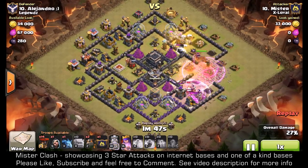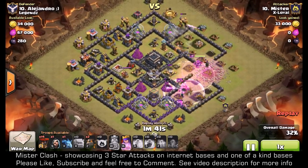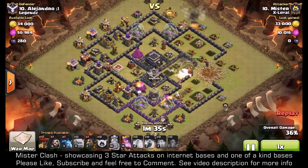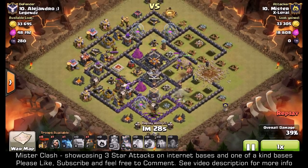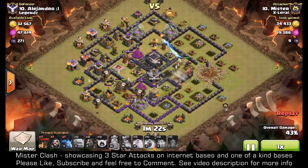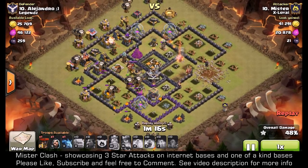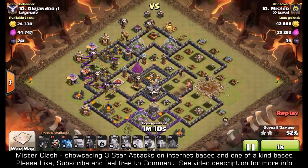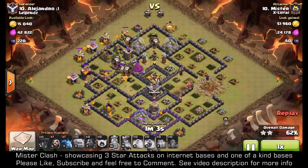The Archer Queen takes out the right air defense and the king takes out the left. Here comes my first lava hound scooting across the field, followed by balloons, and my second lava hound goes in also followed by balloons — so that's two balloons on each of those defenses. The first lava hound pops. I drop another balloon over there for good measure, send in my third lava hound onto the last air defense followed by balloons. I've got one balloon left — I drop it in as backup. That's it, all of my balloons are on the field. I have one wizard left for cleanup and one lava hound did not pop.